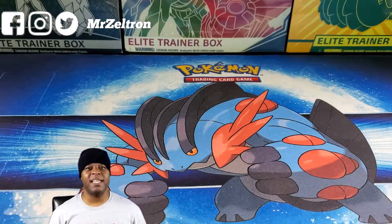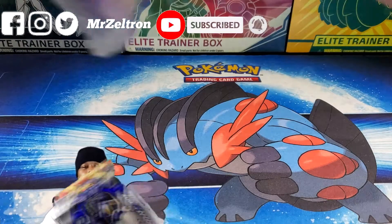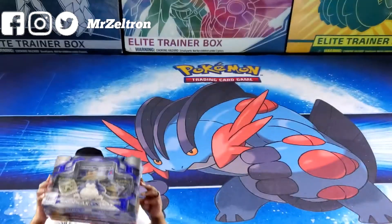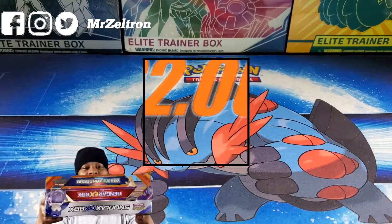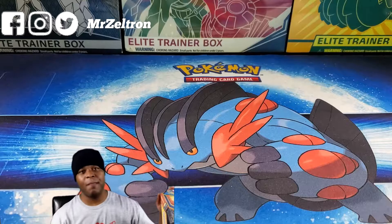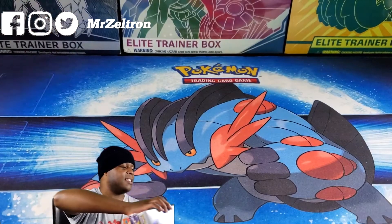What's up everybody? My name is Mr. Z for Zeltron, and today I have an old school opening for you: Dragon Knight EX, Gengar EX, and Snorlax EX booster boxes. I got these from GameStop, and the interesting thing about this is they were on sale. All three boxes together was $20 — I just couldn't resist it. Typically a box itself costs $20, so I said, well, let me just go ahead and pick it up. Let's get into this opening right now.